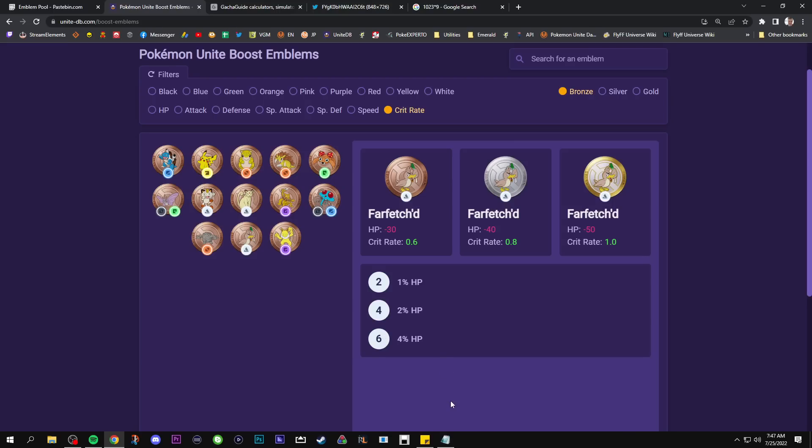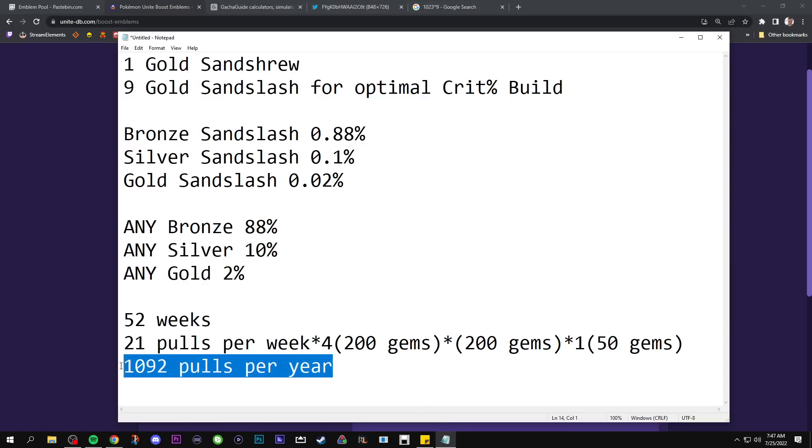I would estimate probably around 2,000 pulls needed, and if you're a free-to-play player you're only getting 1,100 pulls per year if you're logging in every single day and using your free pull. Expanding your energy every single week, making sure you don't let any go to waste — because this energy doesn't stack up, it resets at the beginning of the week. Any energy you didn't use, you lose.